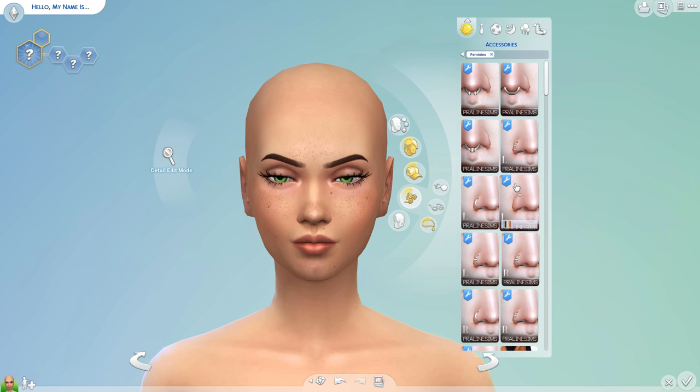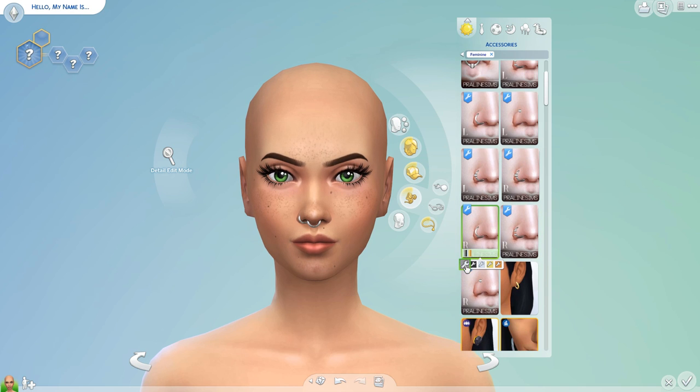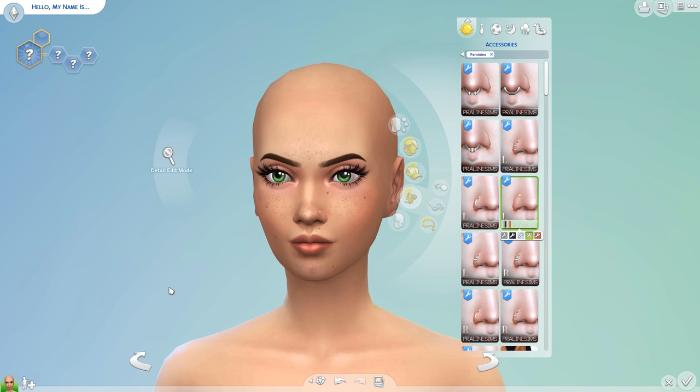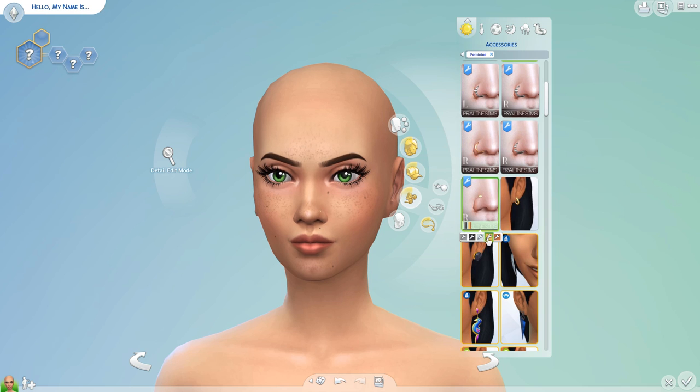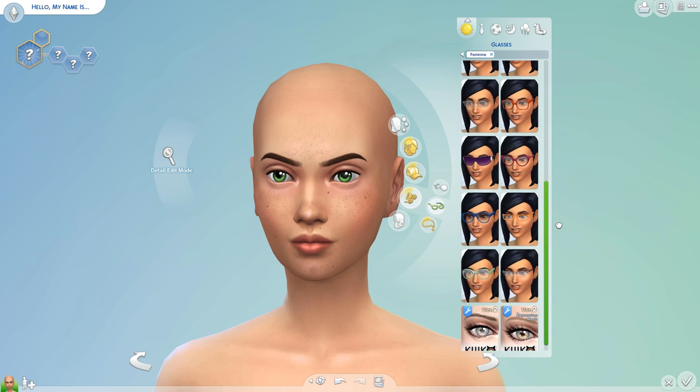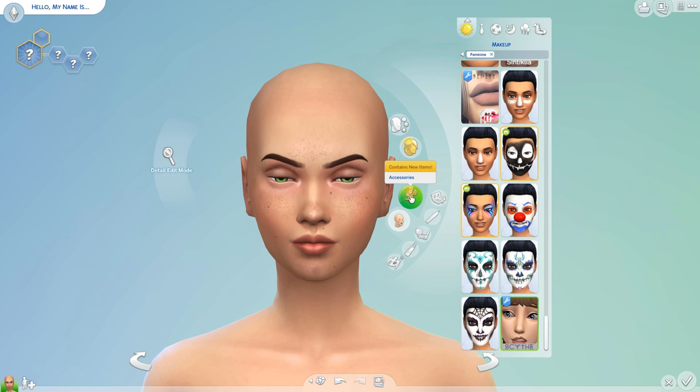Then we have piercings. My favorite piercings — these are really nice because you can layer them and have a ton of piercings if you want. There's silver, black, white, gold, and rose gold options. I really like that there are more swatches than just the standard silver, and that you can layer them. They look so nice.